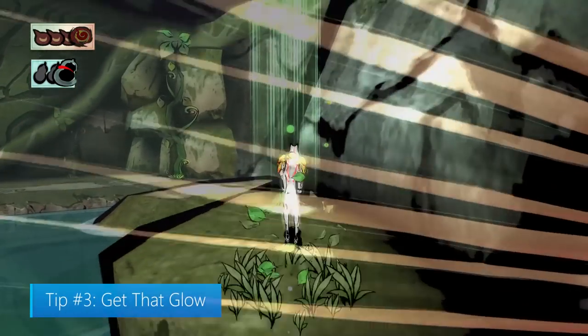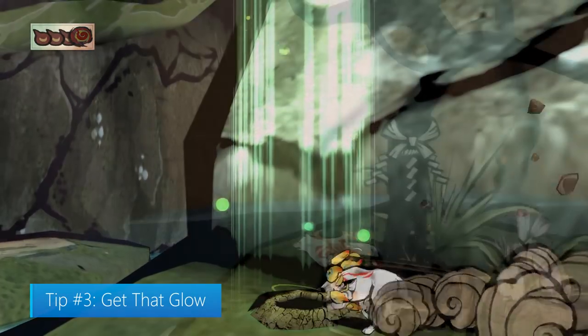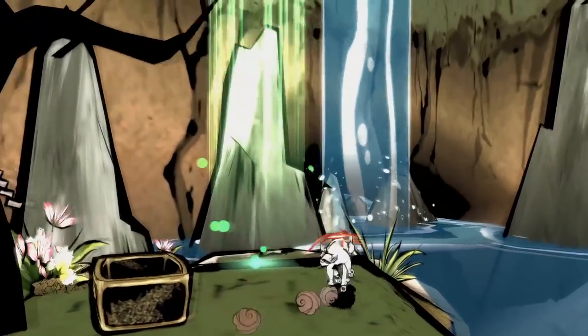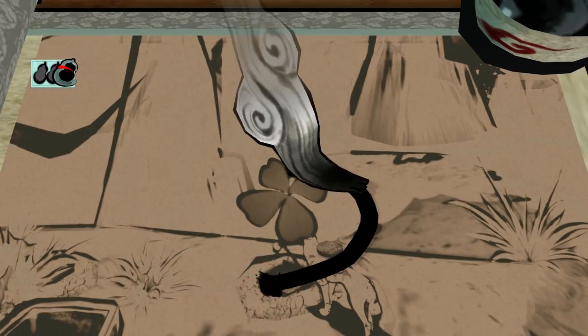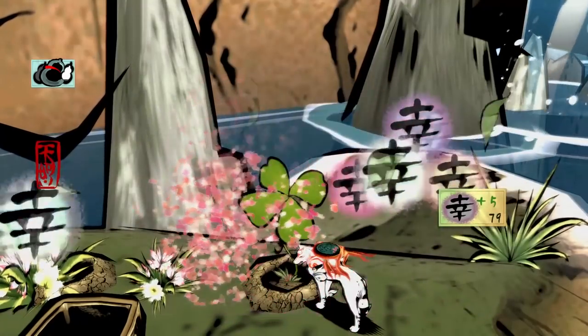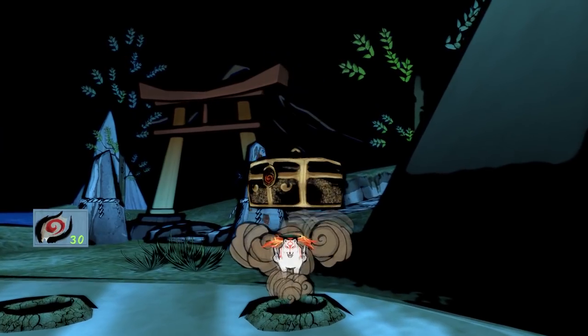Tip number 3: get that glow. You may occasionally notice glowing spots on the ground. This indicates that something's buried below, so to dig it up, tap Y repeatedly. If the spot is green, this will release a clover in desperate need of some help — use the bloom brush technique to revive it. If the spot is white, there's likely an item hiding there.